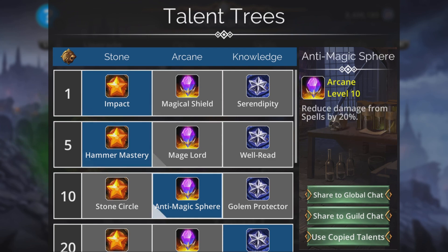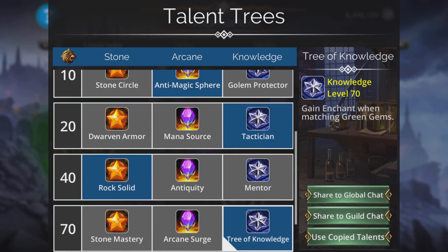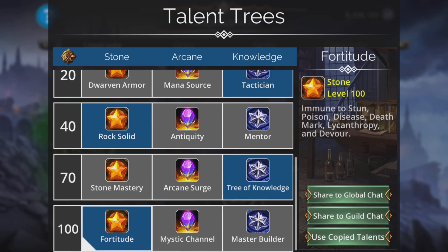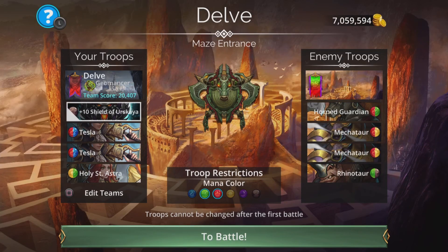Impact is good, hammer mastery, anti-magic sphere, tactician, rock solid, gain a barrier when matching brown. Tree of Knowledge — gain enchant when matching green, which we'll do because of Holy St. Astra — and fortitude. Really cool. Banner: bare banner, plus two brown, plus one red, minus one purple.